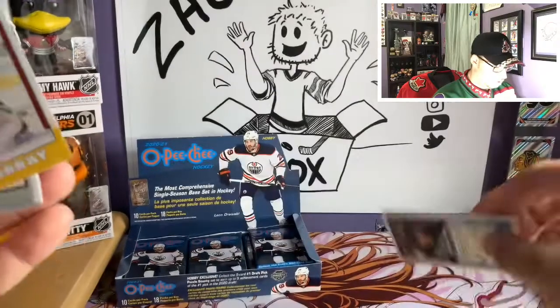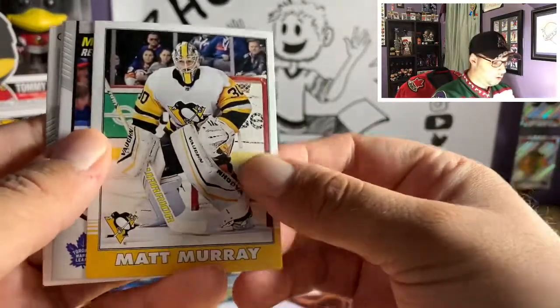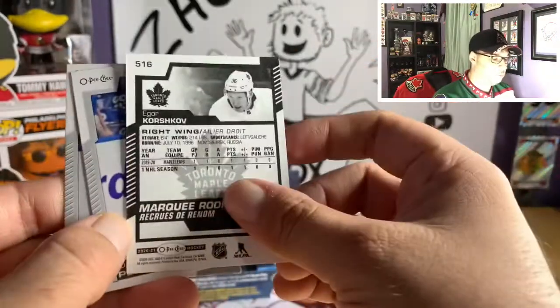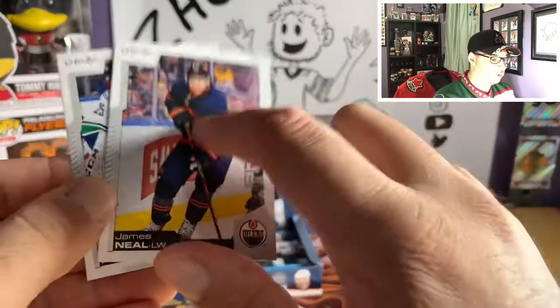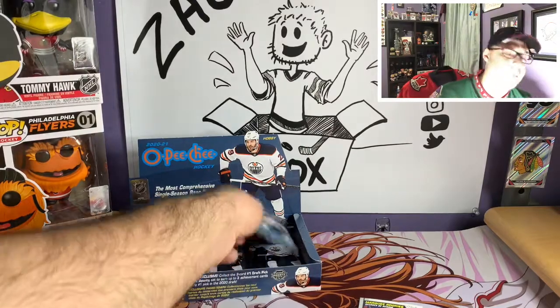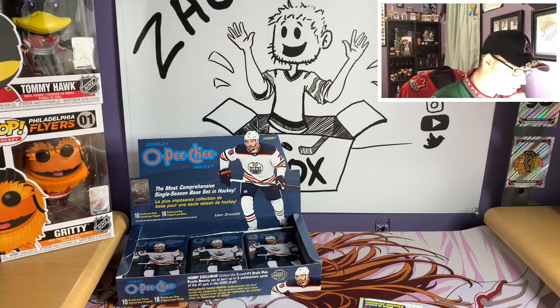Also Igor Korshkov of the Maple Leafs, David Perron, James Neal, and Jacob Markström — another guy I'd like to get a jersey of. I've been cheering for Markström for a couple of years in Vancouver. Watching how he did in the playoffs this year kind of makes me want to pick up his jersey too, but I did just pick up a Quinn Hughes jersey which I'll probably wear in an upcoming video.